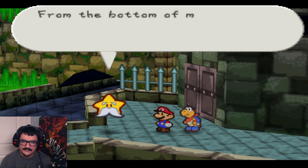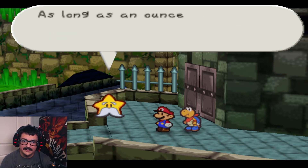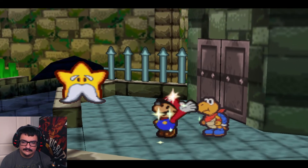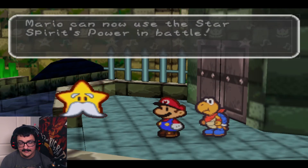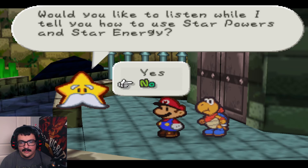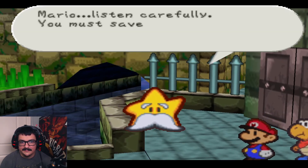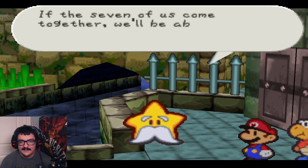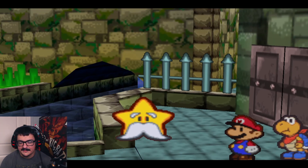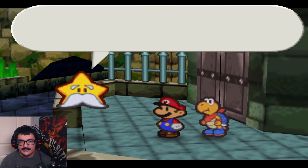Mario, I believe you'll save us all. From the bottom of my heart, I appreciate all you've done. Thank you. Since you've freed me from my prison, the seal of my power is broken and I will recover little by little. As long as an ounce of power remains in me, I shall help you. Mario can now use the star spirit's power in battle — using star power requires star energy. You must save the other star spirits quickly. If the seven of us come together, we'll be able to bestow upon you the star power called the Star Beam. The Star Beam is the only thing that can counteract the star rod that Bowser wields. I must leave immediately, but I'll always be watching you. Save us all, Mario.